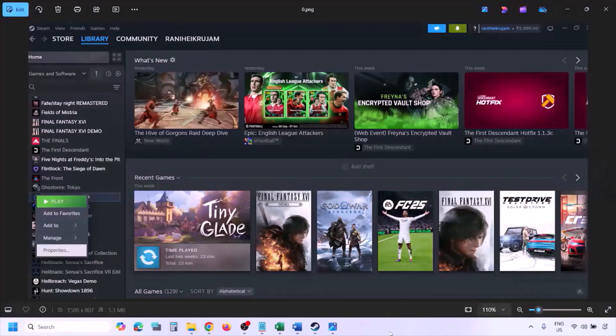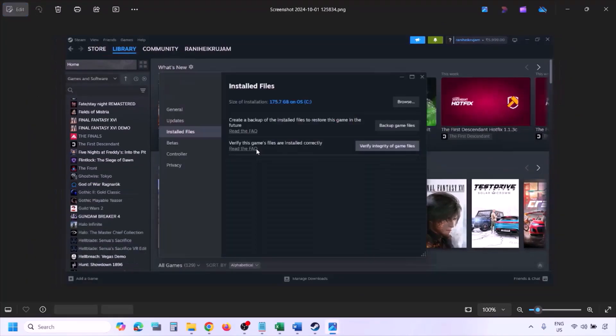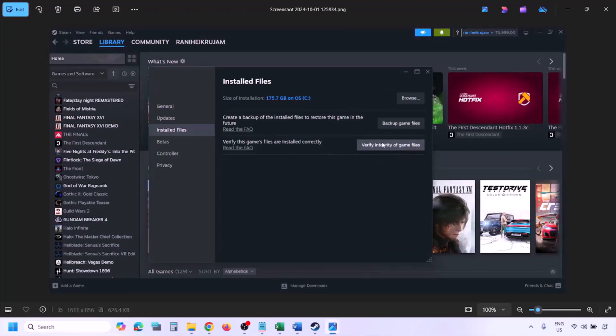The next step is to verify the game files. Go to Steam, click on Library, find the game in the list, right-click on it, select Properties, go to the Installed Files tab, and click on 'Verify integrity of game files.' Once verification is 100% complete, launch the game and check.